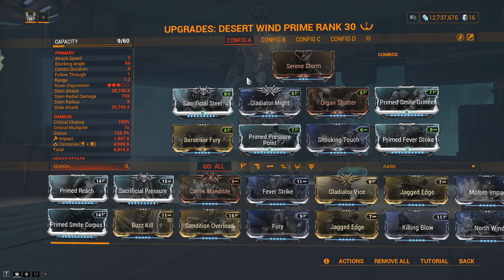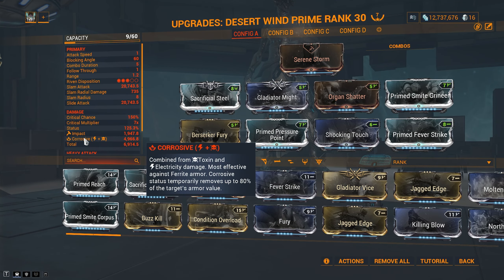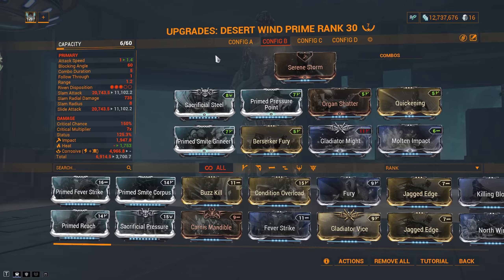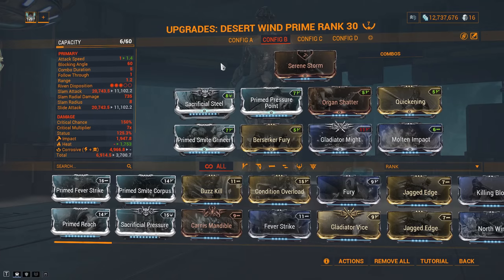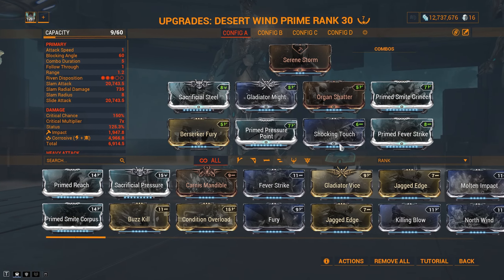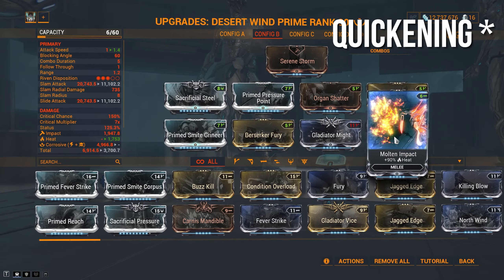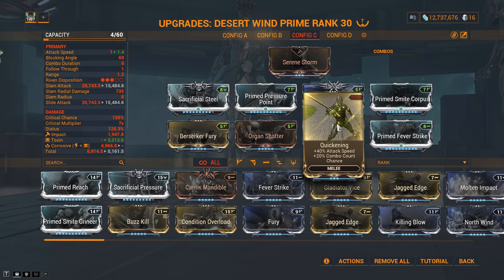Let's talk about Desert Wind. As Reactive Storm applies status effects to enemy weaknesses, we can run many elements, but the ones to build for are Corrosive for extra damage, alternatively flat Toxin for Corpus, and a flat Heat build for a damage-over-time build. This build is inspired by Gamble — go check out his channel, link in the description. For the Corrosive build: Sacrificial Steel, Gladiator Might, Organ Shatter, a Bane of choice, Berserker Fury, Prime Pressure Point, Shocking Touch, Prime Fever Strike. For Heat: the same thing, except add Gladiator Vice and Molten Impact. For Toxin: same again, just add flat Toxin damage for Corpus enemies.